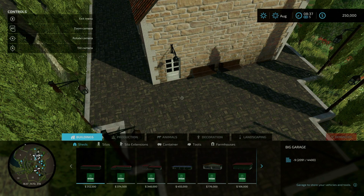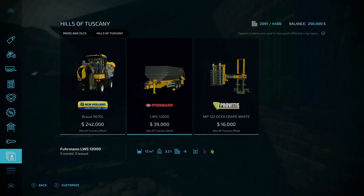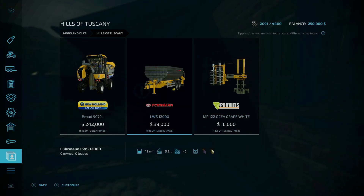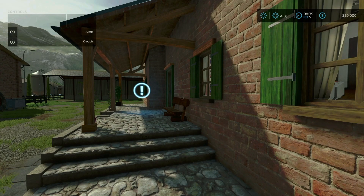Fixed grass cutting problem on white grape vineyards. Added store items — let's take a look. Hills of Tuscany. There's the white grape item, there's a trailer modified to use the white grape and normal grapes, and then a white grape pruner. That's cool.